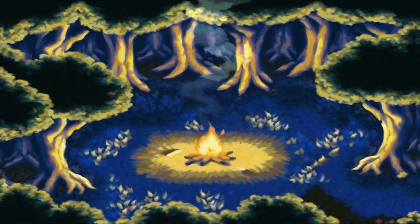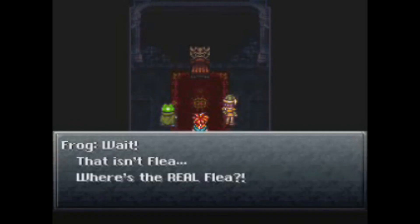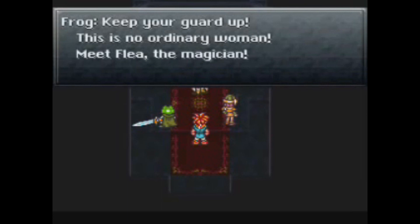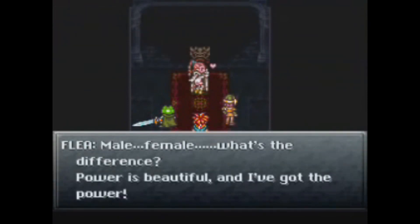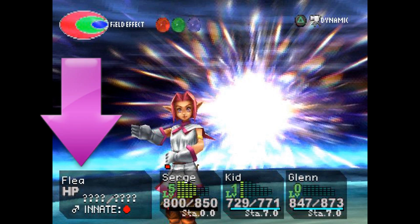And one last thing to finish it off — since gender comes up in so many of Professor Bulba's videos, let's look at Flea's gender. What do you think it is? Upon meeting up with the real Flea in Magus' castle, Frog boldly states, "This is no ordinary woman. Meet the magician Flea." To which Flea responds, "What the— Hey, I'm a guy!" Flea then goes on to explain how power is beauty, and he has both. Flea's gender was later confirmed for certain in Chrono Cross — when you fight him, you see a male symbol beside his name.